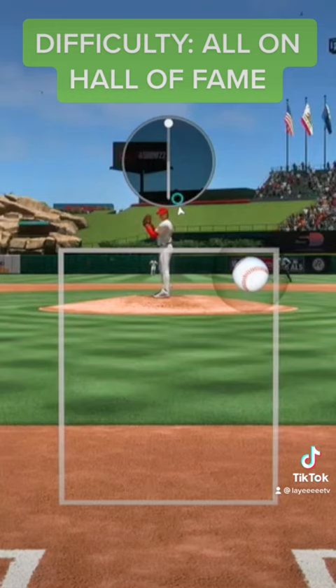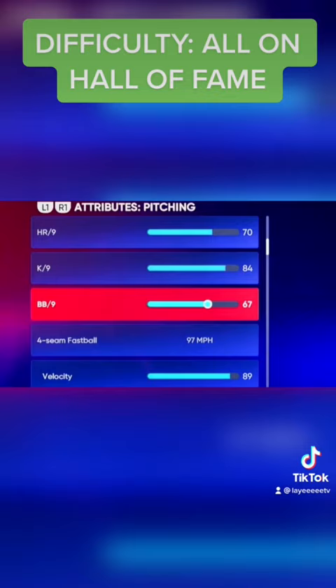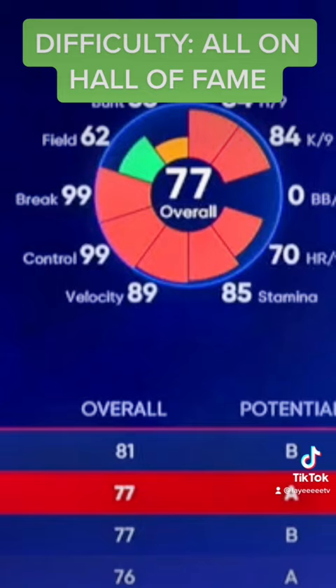Then for breaking balls it's the same thing. Zero walks per nine — let's see what that does to the par. Shohei Otani turns into a 77. Look how massive this is.